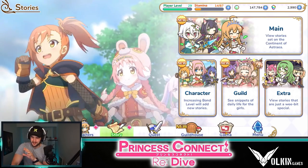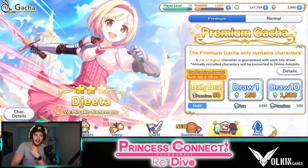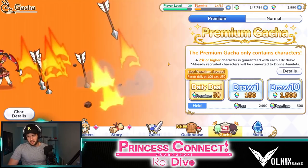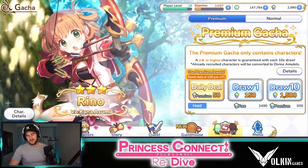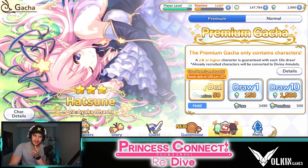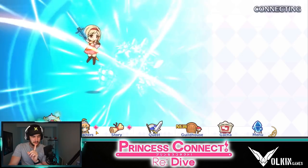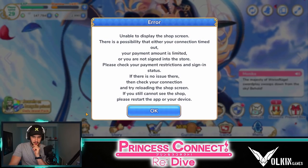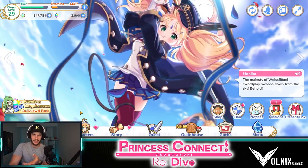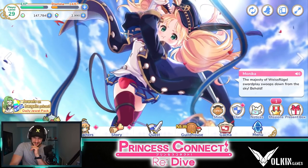We're going to go over to summons and pop a summon — I should be saving these. I was thinking about saving for a future banner. Let's do a premium pull. I'm only going to do one because I want to save some diamonds for stamina refreshes, so let's hope we can get a three-star healer. I did buy one pack — it was like a $10 Australian pack, which is like $5-7 US — the one that gives a few sweep tickets every day; I think it gives 10 sweep tickets. That's all I've purchased in the game so far.